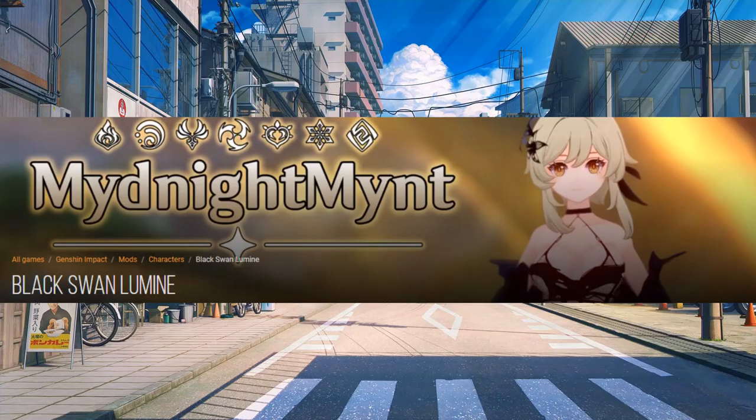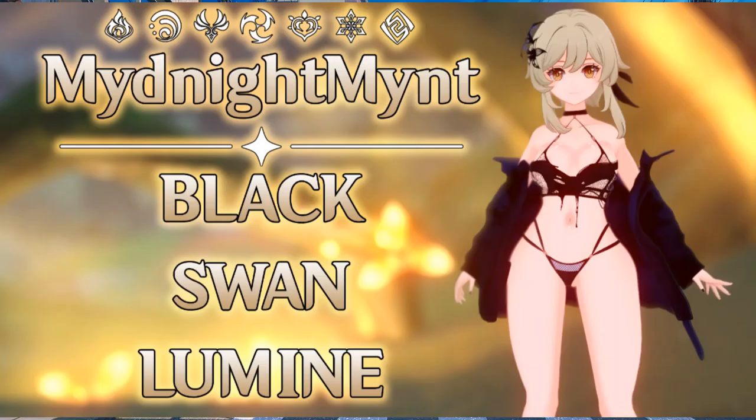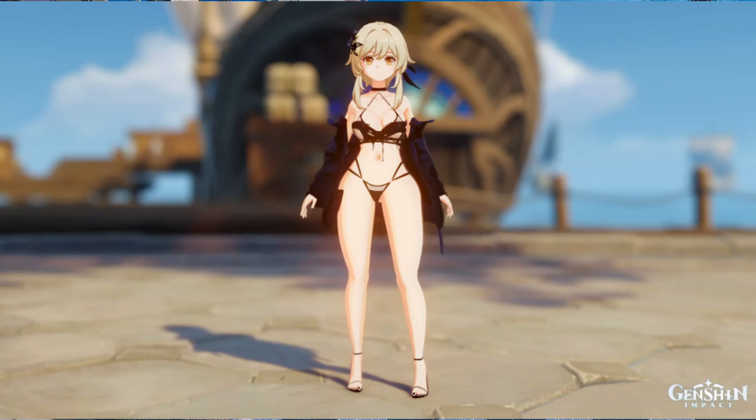Then you have Black Swan Lumine from Midnight Mint — and oh yeah, now this is the energy I need. This is some proper energy right here. Obviously very skimpy and showy in some areas I might have to censor, but at the same time, this is prime Lumine right here. This is the Lumine you see when you're coming home from a long day at work and she's just in the bedroom ready to intercept. Not really much to say — I don't mind this one at all.